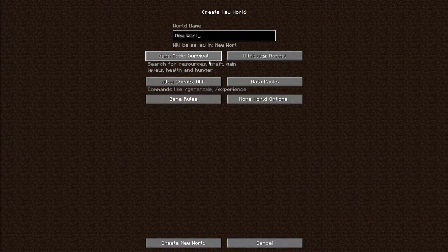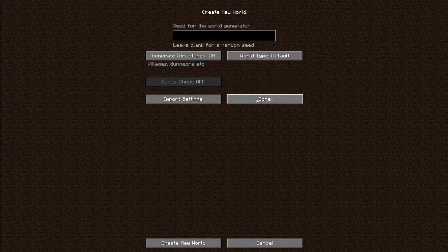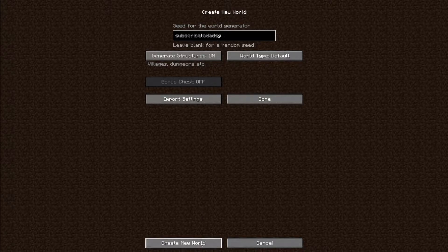This new world is going to be called Dad's G Hardcore S1. And we are going to go to game mode hardcore. More world options. Let's do a seed - this is going to be 'subscribe to Dad's G.' And let's see where this takes us as a world seed. This is exciting.